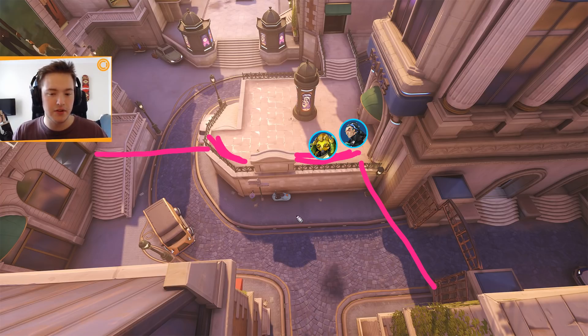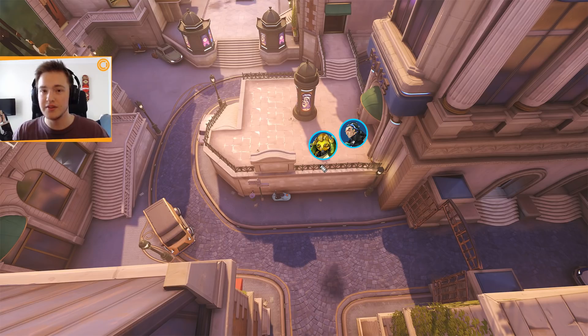Speaking of range — do not pick Reinhardt on defense on this first point, most of the time at least, unless you're doing some meme-y composition. Reinhardt is just generally useless on this point. He has no range at all due to the melee weapon, so standing here you're just going to be holding your shield up and losing it over time. Pick Orisa or Sigma instead — they are both much better here. You could brawl on the point with Reinhardt later on, but generally don't pick him.